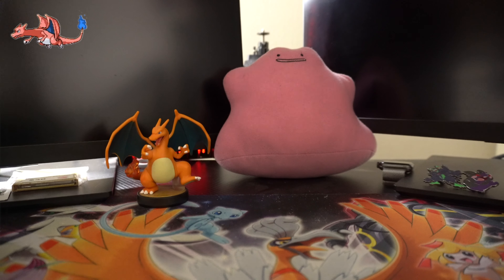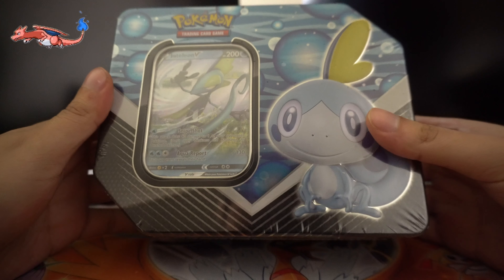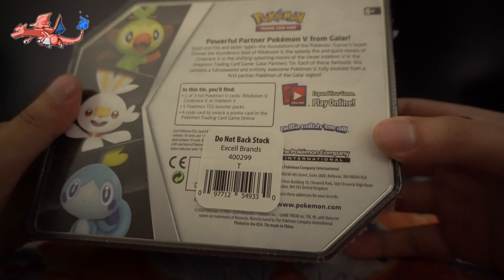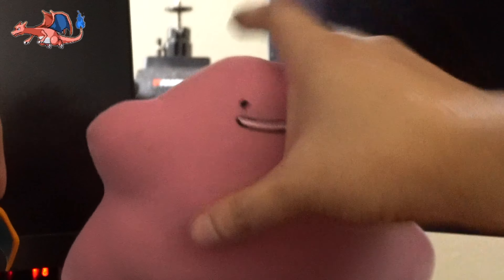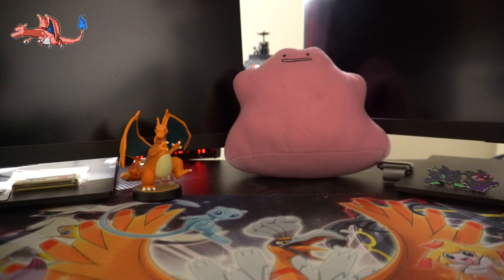What up my peeps! Today we're going to be opening up this bad boy right here — we got the Intelleon V10 box. I'm not too sure what sets are in this 10 box, so let's find out together. Today we are accompanied by Ditto and the boy Charizard, they're going to be helping us get the best of the best out of this 10 box today.